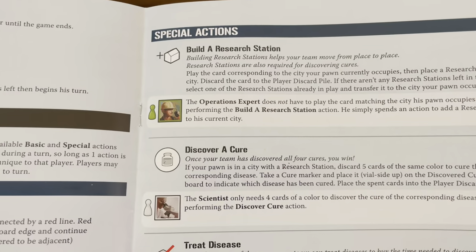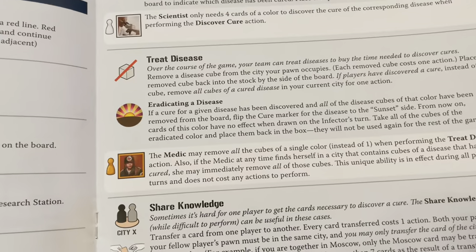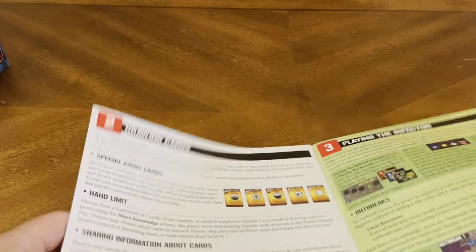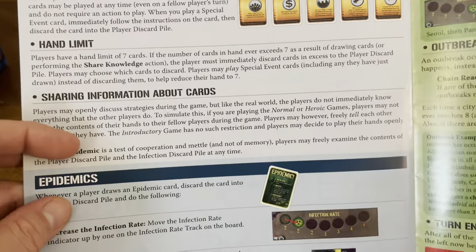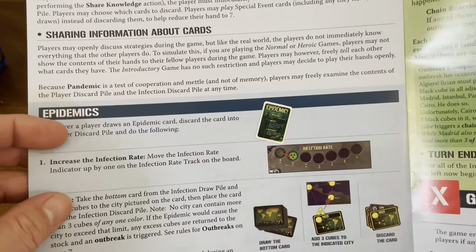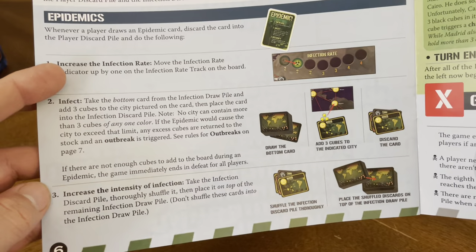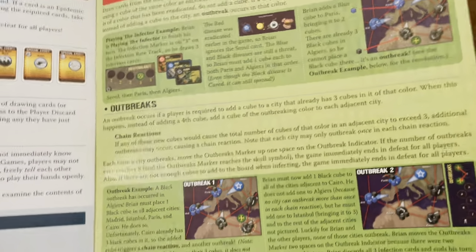Special actions include: build a research station, discover a cure, treat the disease, eradicating a disease, the medic, and sharing knowledge via the researcher. Then drawing cards, special event cards, hand limit, sharing information. The epidemics — increase the infection rate, infect, and increase the intensity of the infection. Then playing the infection, outbreaks, and chain reactions, with a couple of examples.